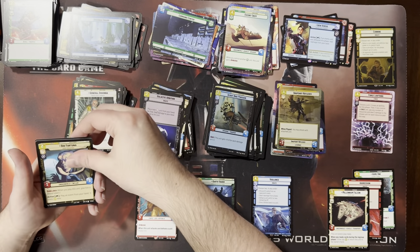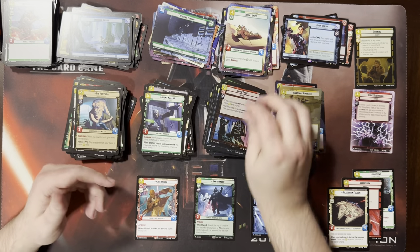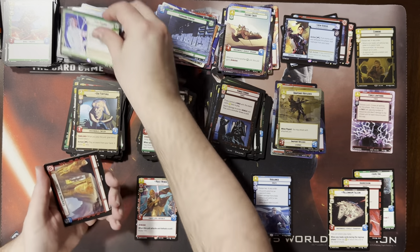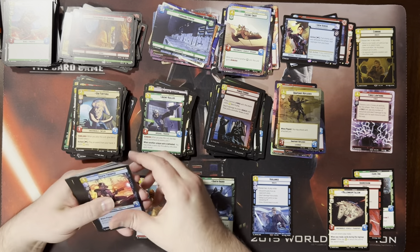They probably will figure out a way to get those. I mean, you can get the foil rare bases, so you can still have a full foil deck — but not technically a complete set in foil. Should I lightsaber? Oh there's another hyperspace foil that's kind of wasted. Yeah, I'll sometimes throw those into a double blue Chewie or a double blue Aiden deck.